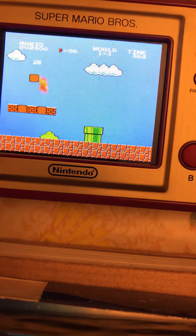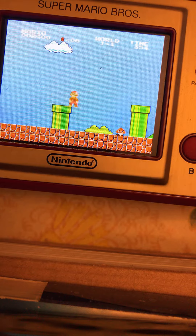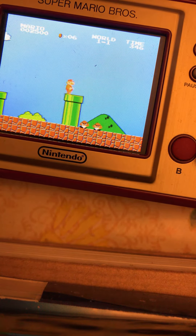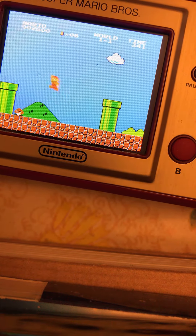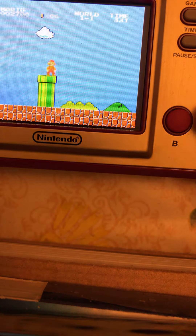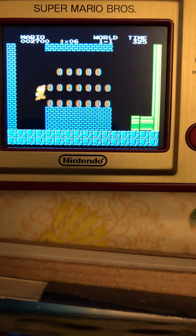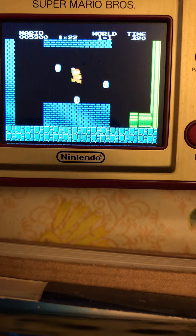So now if an enemy hits you, you won't die instantly — you'll just get knocked back really small. We have two lives, so we're gonna go here. There's always some enemies in the last part. Let me just fix the camera so you guys can see what I'm playing.